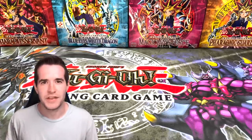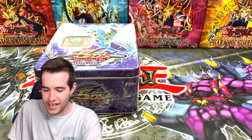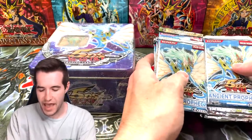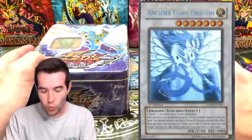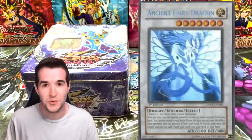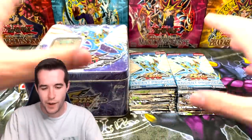What's up guys, we're back with another epic video. Today we're opening an Ancient Fairy Dragon tin and not just that, 20 Ancient Prophecy packs — so we have a lot of chances at this ghost rare Ancient Fairy Dragon. We pulled the Stardust Dragon ultimate rare the other day, go check that video out, it was insane.